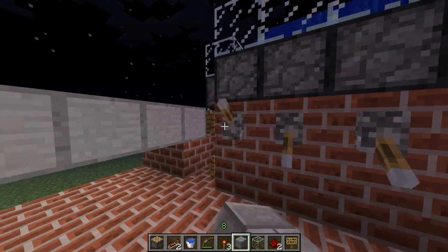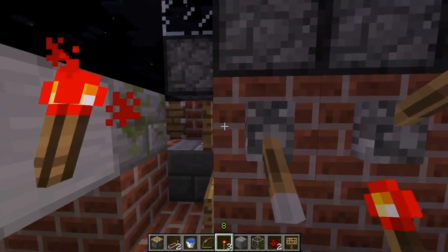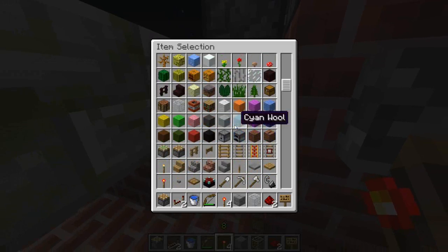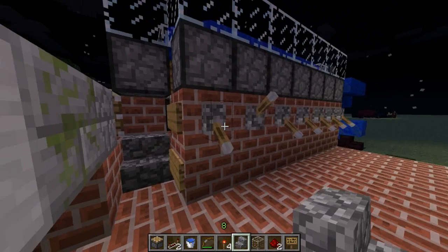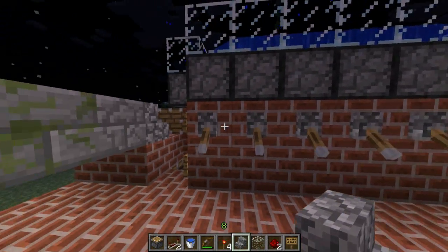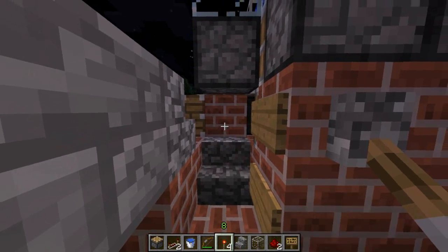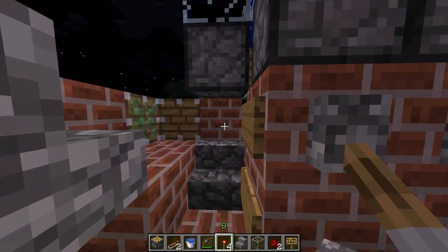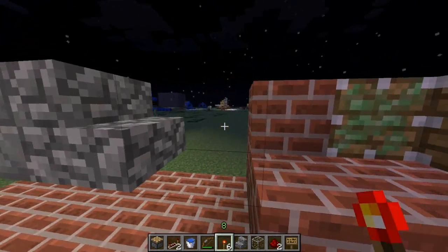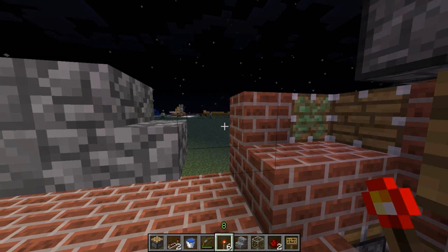Just some other cool things you can do with this, for everyone who hasn't seen the metadata changer yet: you can, for example, create infinite mossy and cracked stone bricks, because stone bricks store whether they are mossy or cracked also in the metadata. And the most amazing fact is probably stairs, because stairs simply rotate. This stair is rotated, but as there are only four directions, guess what happens if we choose another one? We get an invisible block.